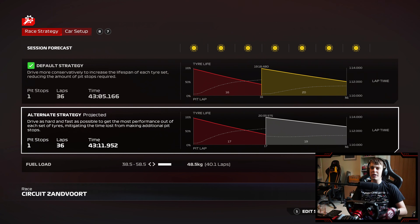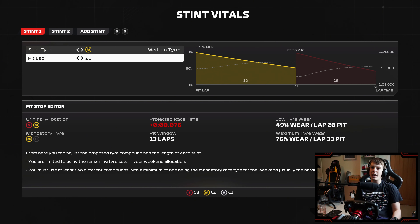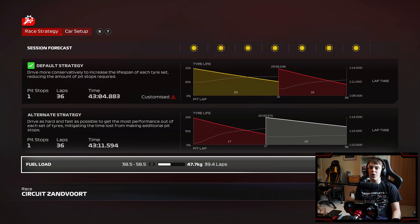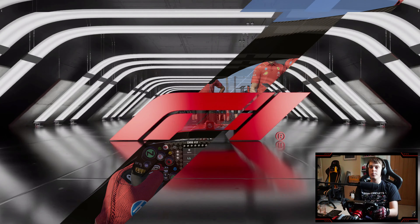Tyre strategy might be an interesting one here. If you've been keeping up with the My Team career mode I do over on Mattoomitu Gameplay — there'll be a link in the description — the last couple of races it seems like the overcut is now viable in F1 24, so that's exactly what we're going to try today: mediums, and then if we can't go to softs, we'll just go to hard tyres. We've got 36 laps ahead of us from the Dutch Grand Prix.